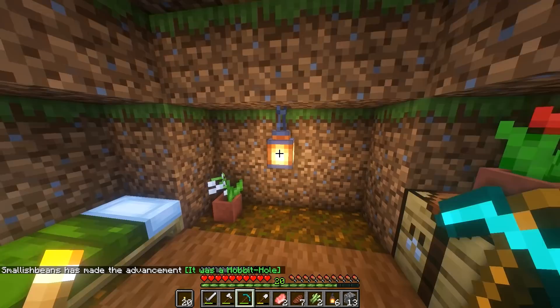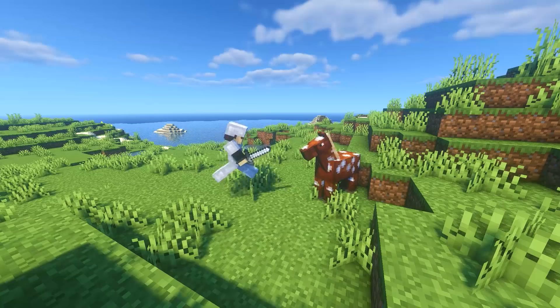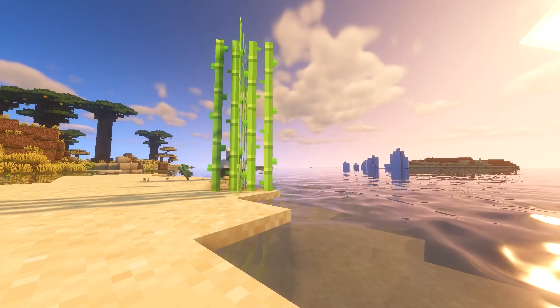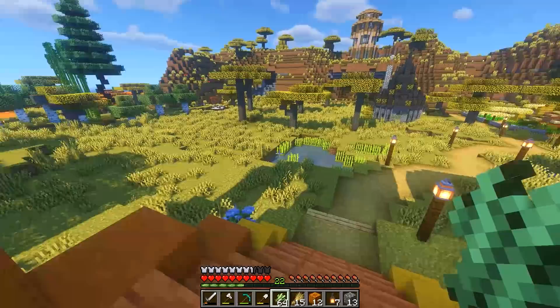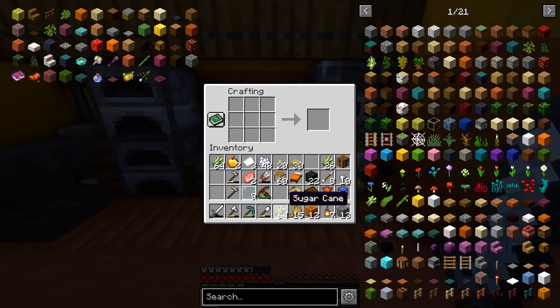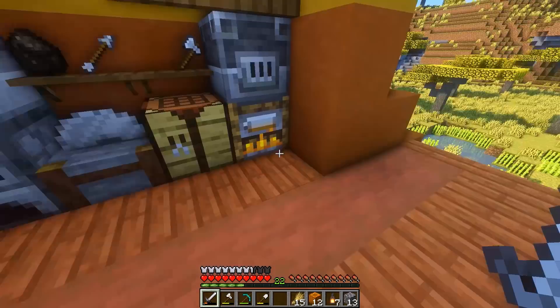So I set out on an epic mission, but the mission soon stopped as I found this hobbit hole. Then I set about killing horses, cows, whatever I could find that dropped leather — mainly horses because I hate horses. Just kidding, although I do kind of hate them. I've collected all my stuff. We're back home now. I've farmed all the sugar cane and killed a few more cows. We have 42 leather, which should be enough as we've already got seven books. We've also got a lot of sugar cane — I'm not sure if it's enough, but I guess we'll find out. Let's make some bookshelves.